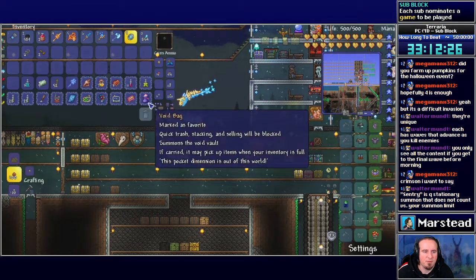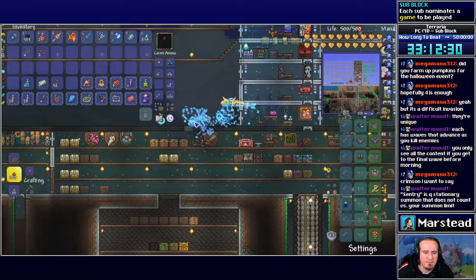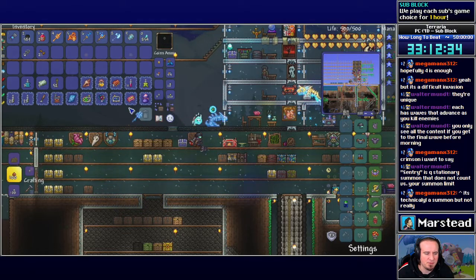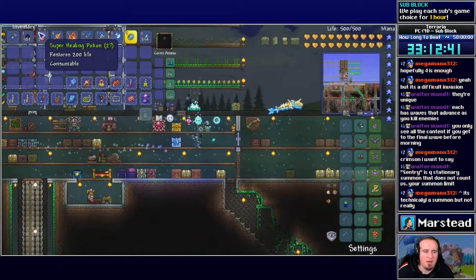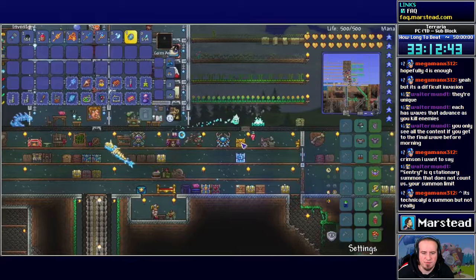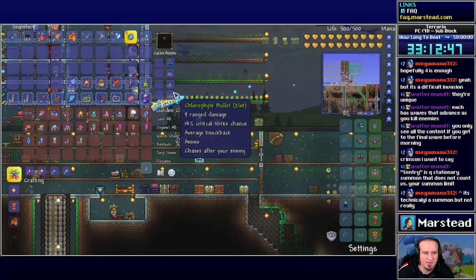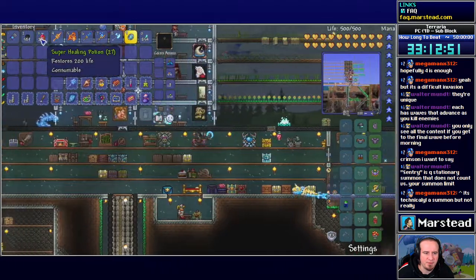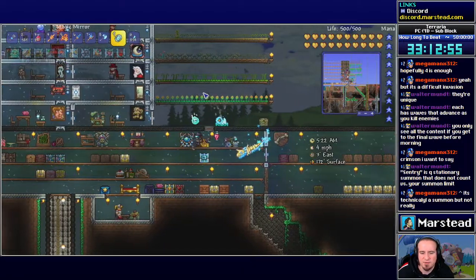That might be kind of nice for this invasion event at nighttime. I also made some super healing potions because I really need to be prepped as much as possible for these bosses. I googled the wiki — there's a healing item that's better than the 150 heal potion, and it uses these fragments, so I went and did that too.